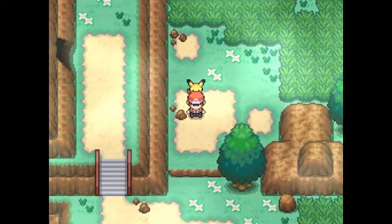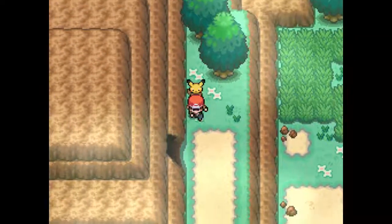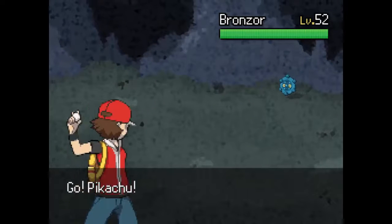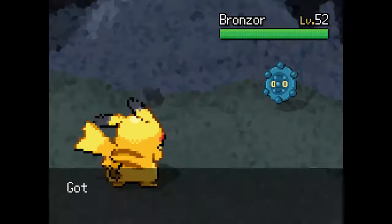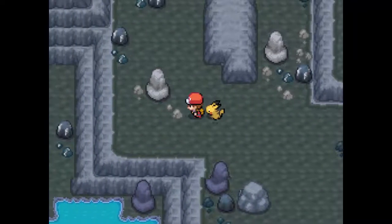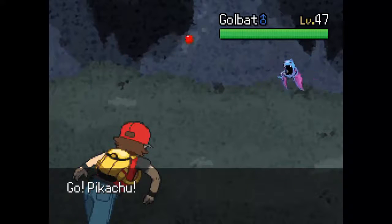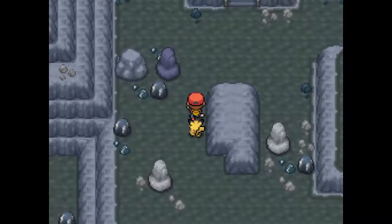Anyway, there is a Fearow up here — here we go, Pikachu. As much as this would be great experience, I'm in fear — get it — of the Fearow outspeeding us. We do actually find Wild Charge here. Let's go ahead and run — only level 47 here. Oh wait, I didn't know there was a way up here.